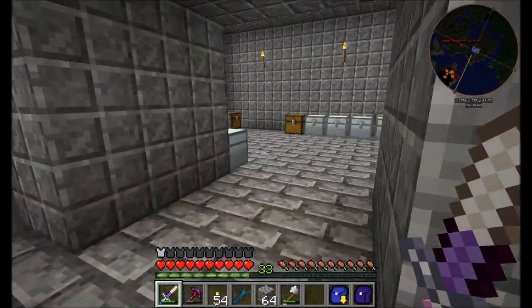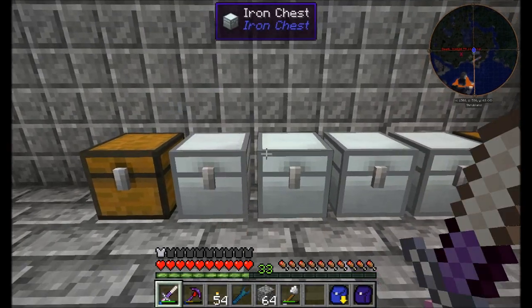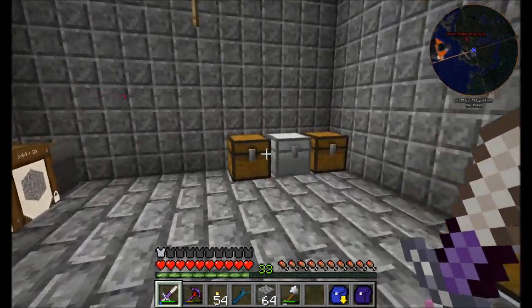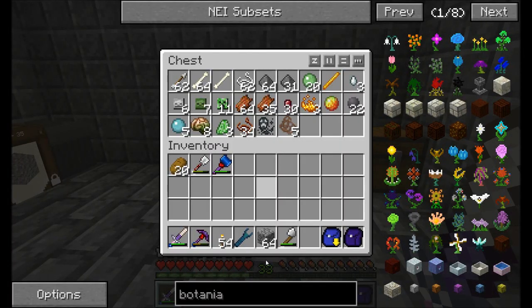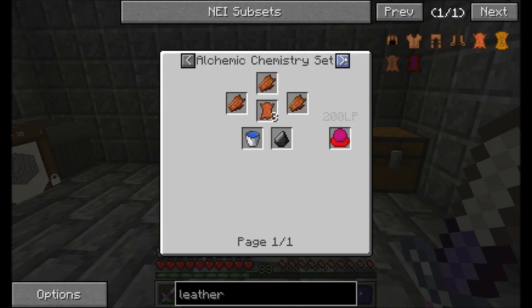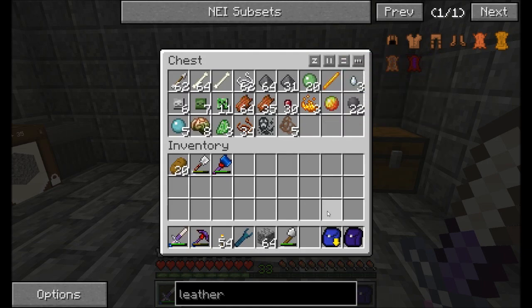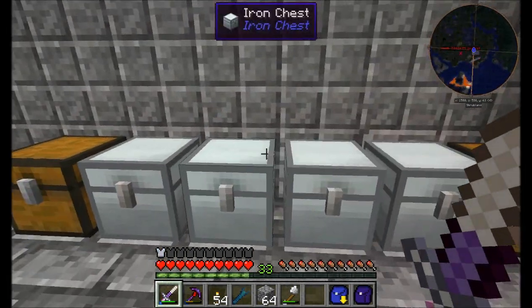Botania — how do we get started? In order to get started with Botania, we're going to need a book, and I don't know that we have any leather. So maybe I want to get started with a farm. I do have plenty of rotten flesh. Can I get leather out of rotten flesh? Not with anything I currently have access to, but there is a way through Botania eventually. So instead of starting with Botania just yet, let's get ourselves a cow farm. I'm going to see about finding some cows.